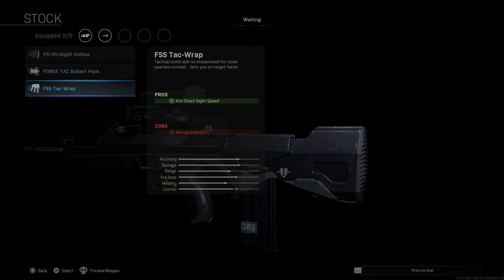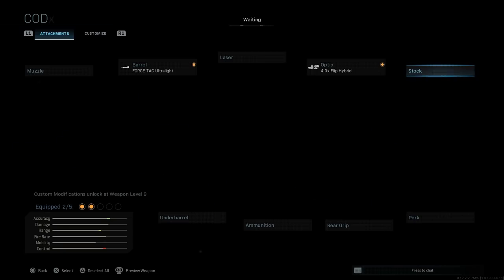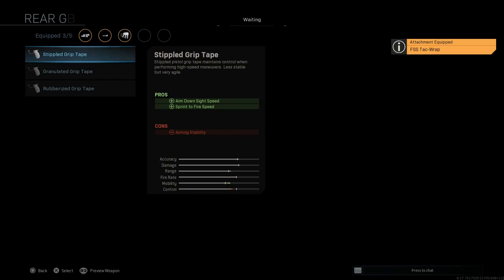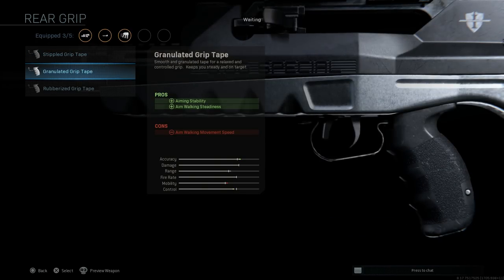For the stock, we're going with the FFS TAC wrap, which assists with ADS speed — with aiming stability being the con. We're going to skip out on the perk. For the grip, I'm going with the granularly grip tape, which helps with aiming stability and walking steadiness, with the con being aim walking movement speed. This is personal preference — you can put whichever grip you're more comfortable with, depending on how you plan to use the weapon in game.